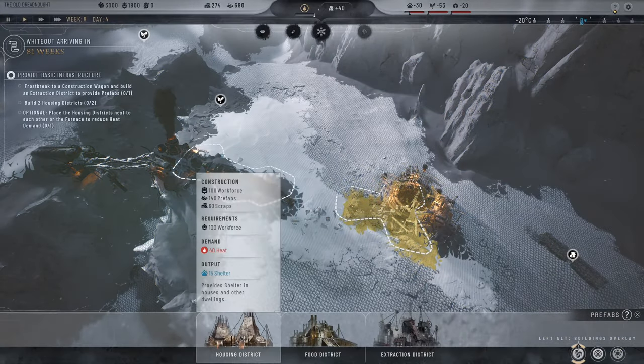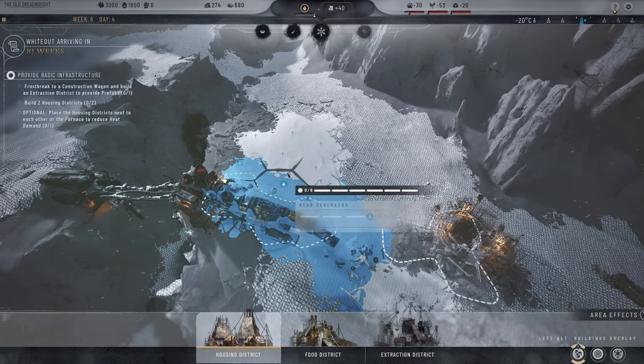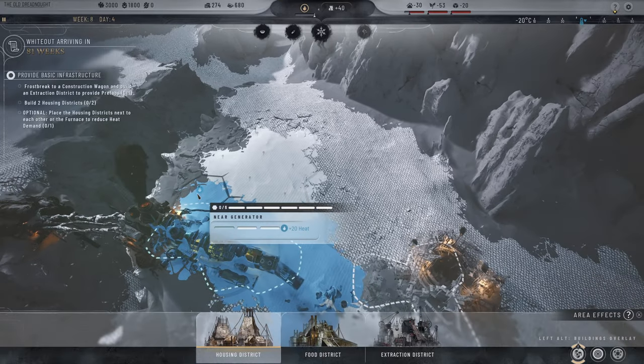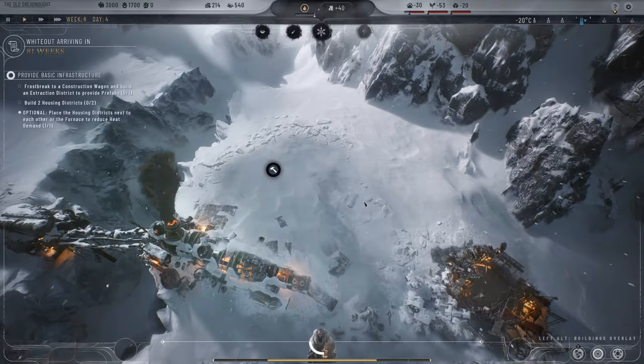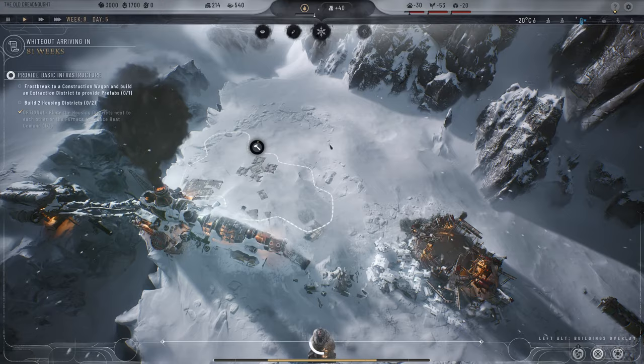Let's get ourselves a housing district. This one is six different hexes. There's a bonus for where you place it — if you put it next to the generator it'll be warmer, so we need to pump out less heat. It's all sort of around this heat mechanic. The more people outside, the more oil we have to crank in.